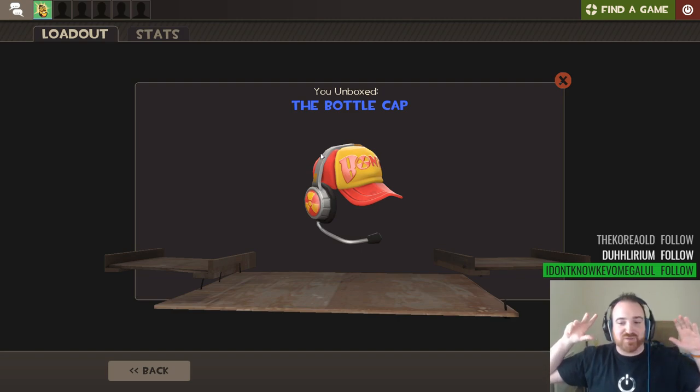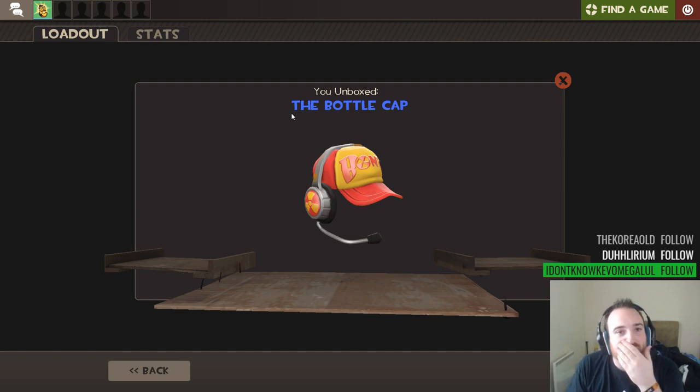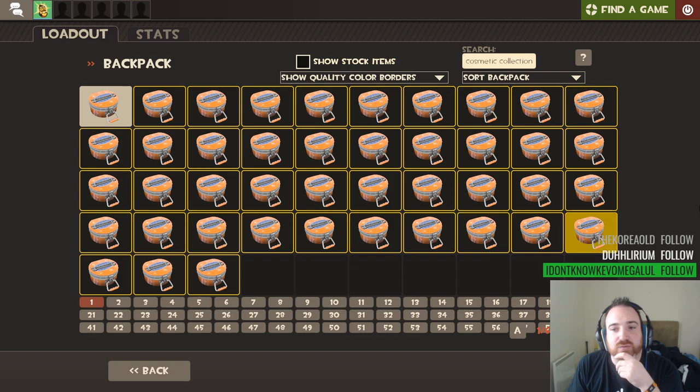That reminds me of the bunk helm - if you crafted the batter's helmet with two Critacolas, you got the bunk helm. I remember I used to have a burning flames one of those years ago, back when there were only like three different types of scout unusuals. That's a pretty cool hat. I wonder what the ratio is for strangers - when I do like 50 cases I probably don't get more than five strangers. There's like a one in ten chance, maybe less, of getting a strange.